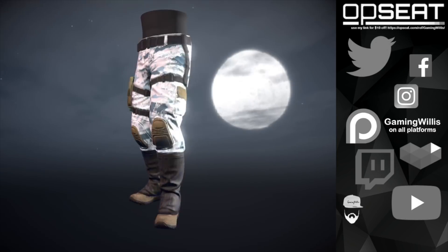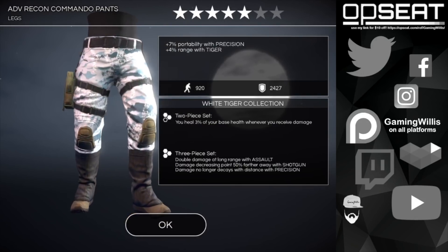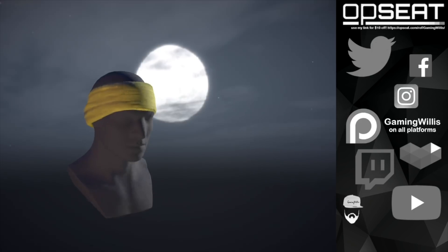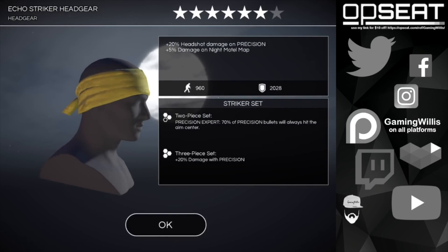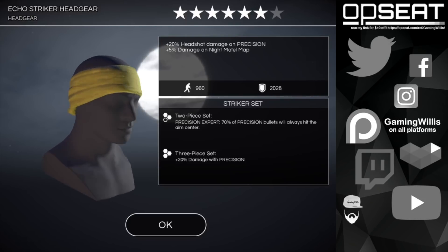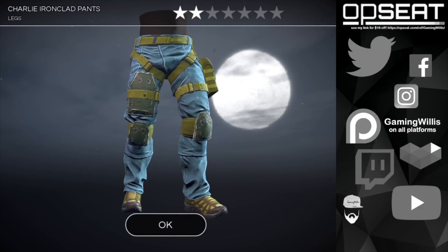Oh look at those Advanced Recon Commando pants — I think those are like the Tiger edition. It doesn't say tiger in the name, but you see the boost — you get a little extra boost with Tiger series weapons. Oh look at this, this is new — that's a six star piece, Echo Striker headgear! Plus 20% headshot damage on precision, plus 5% extra damage on night motel map, two and three piece set bonuses. Looks pretty decent — I'll definitely be rocking that.